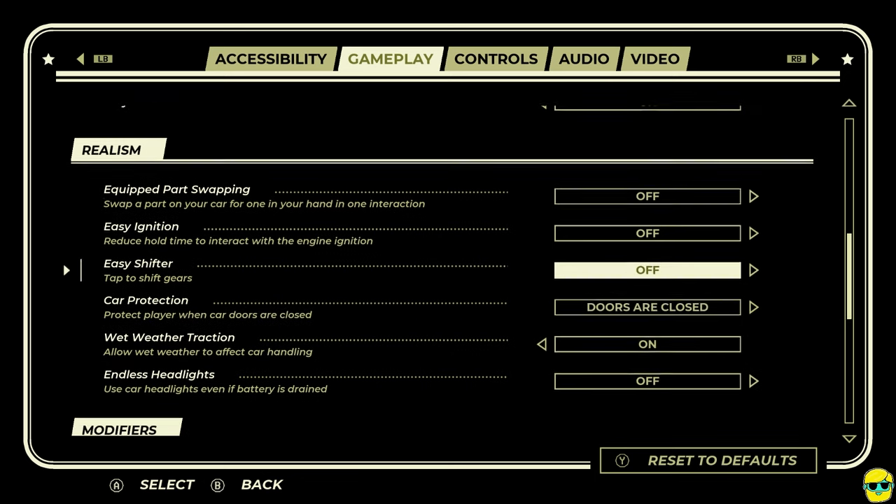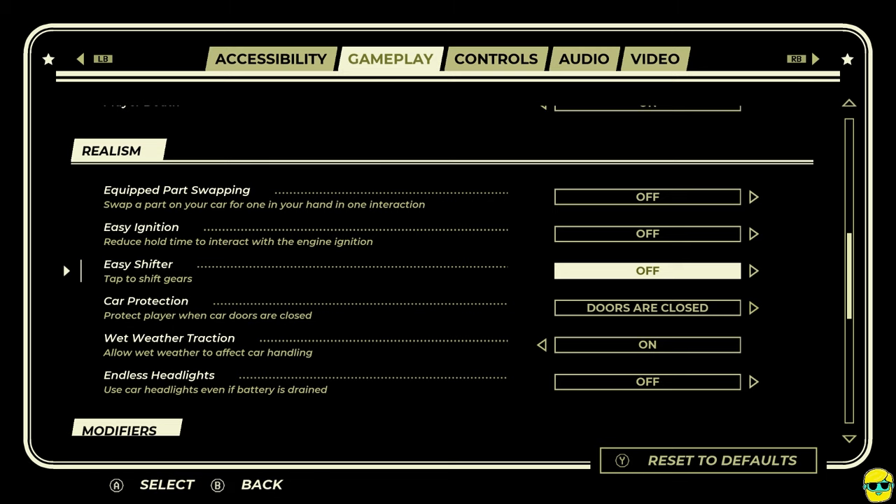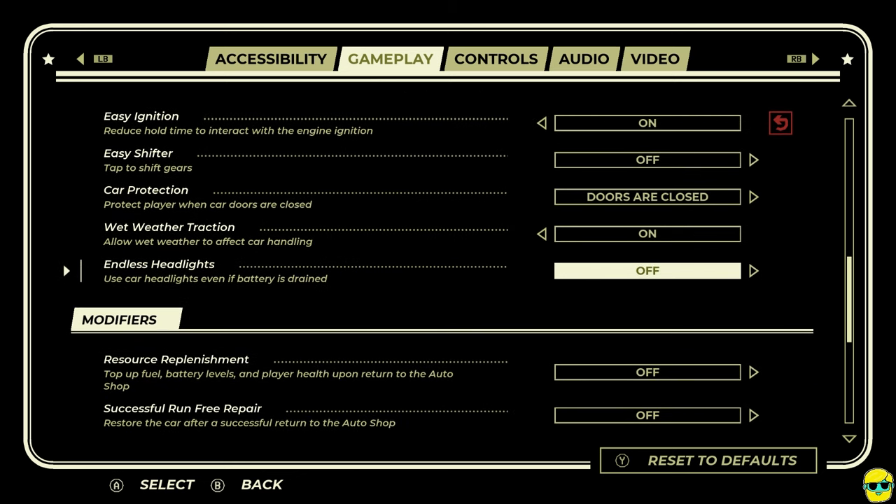Doors are closed — I guess that's fine. Tap to shift gears. I thought this was an automatic transmission. Easy ignition. Swap a part on your car for one in your hand in one interaction — that might be nice. I love how many things they give you to modify about the tedious elements of the game.